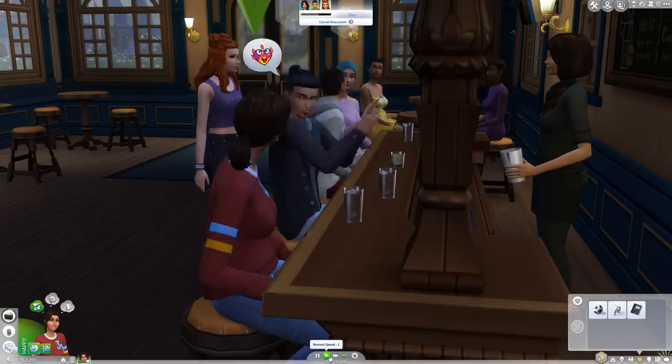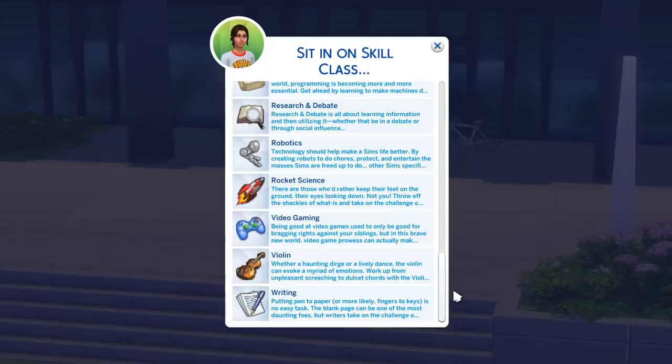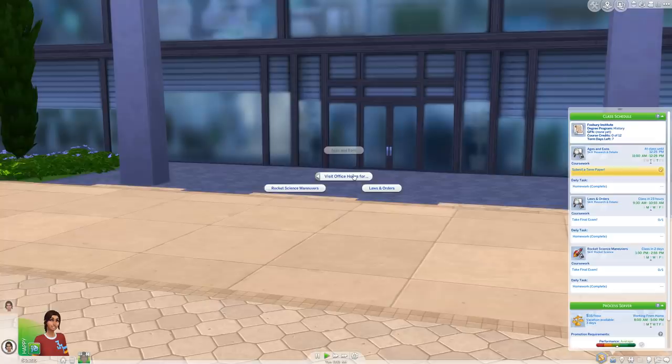Some of the building interactions: you're able to sit in on classes, which allows you to earn a skill point for each class — it costs about 250 simoleons. New skills include robotics and research and debate. You can also attend a lecture, attend a lecture with a friend, and visit office hours. This allows you to meet up with your professors, build relationships, and try to convince them to boost your grades.